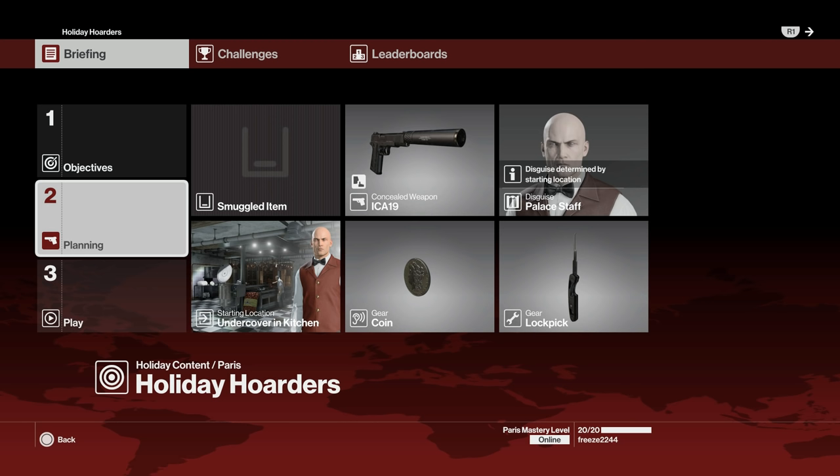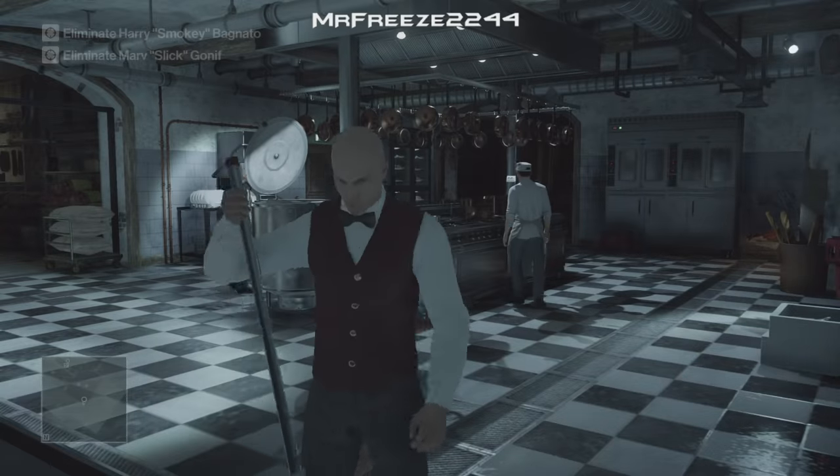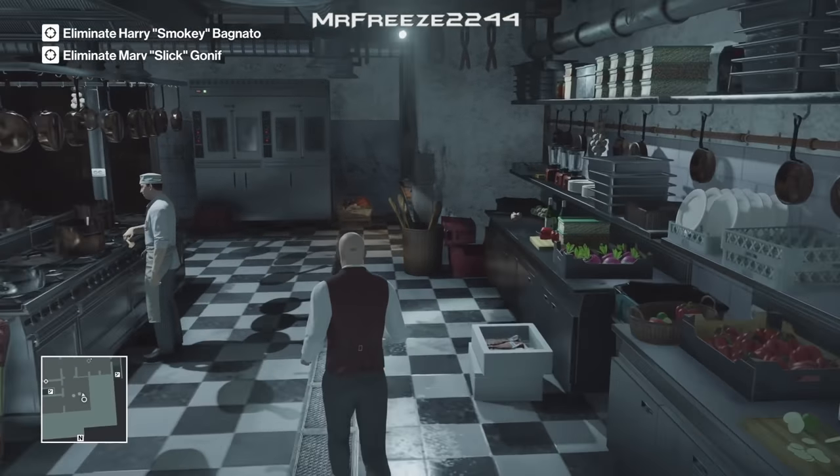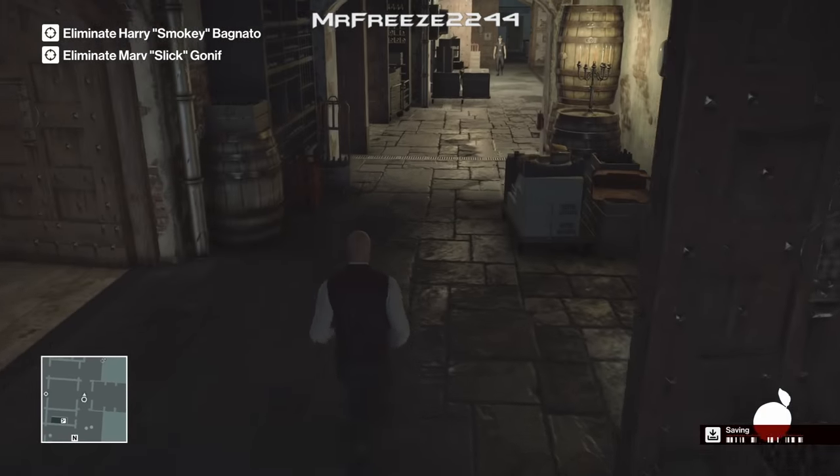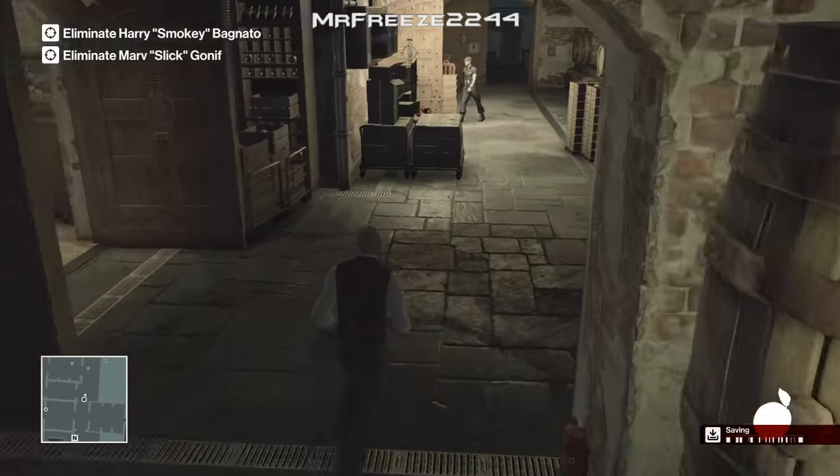We're going to do all three of them in the same run so there's not going to be any restarts or anything like that. We're going to start undercover in the kitchen, disguised as a waiter, and we're going to bring our lockpick along with us. From the start, skip the panning opening shot and then go over to the left — there's going to be an apricot on the counter, so just pick that up. That's the first item we're going to need.